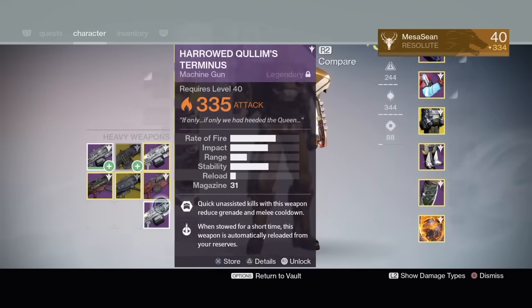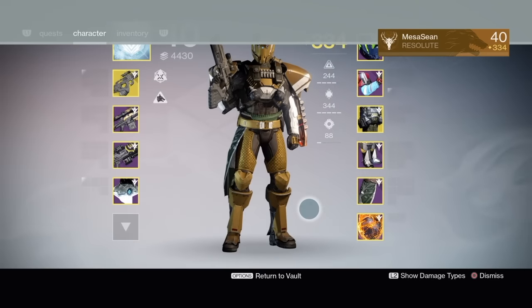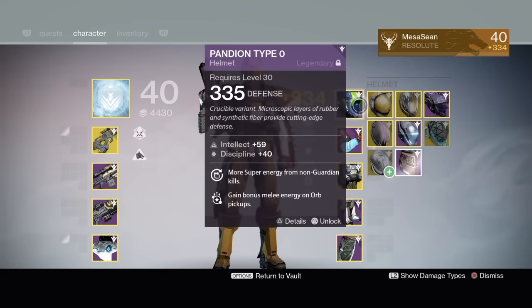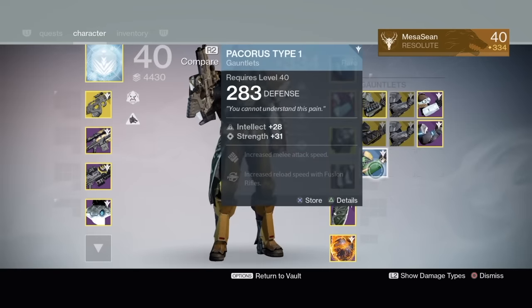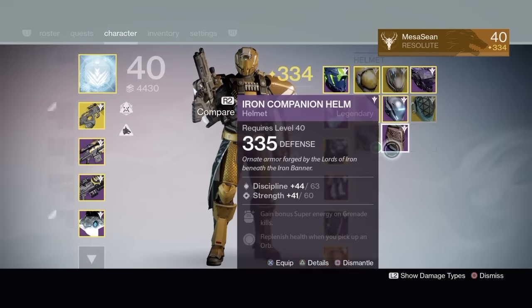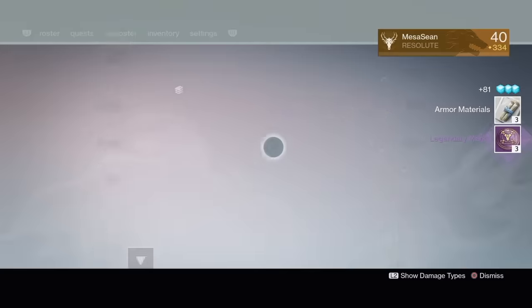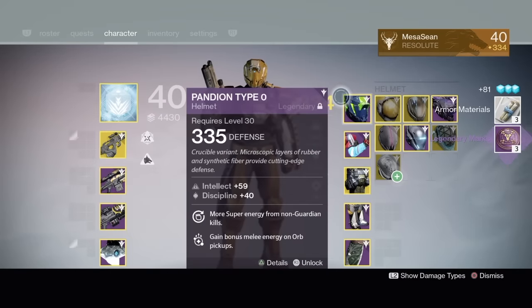If you're new to my channel and want to know why I call myself Mesa Fail — here's a perfect example. I see a blue set of gauntlets I want to delete, but I'm in my vault, so I back out to delete it. What do I end up deleting? A 335 Iron Banner helmet I just got. You can actually hear me go 'oh my god, I can't believe I did that.' That's why I call myself Mesa Fail — I do a lot of stupid things.